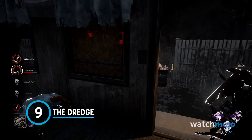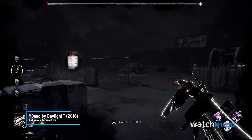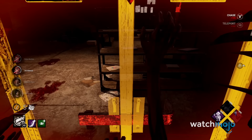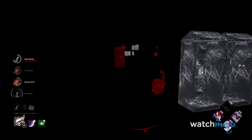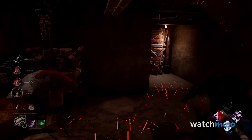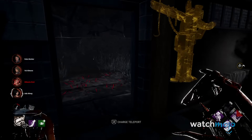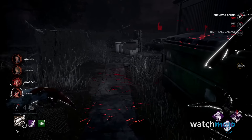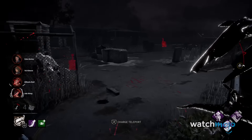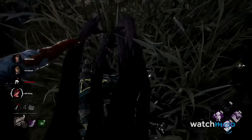Number 9: The Dredge. Lockers were once an almost guaranteed safe haven to keep killers from finding you, but if you notice lockers having locks on them, congratulations — you have found yourself in a game with The Dredge. This blob of flesh and darkness uses lockers to teleport to various areas of the map, and if he teleports to a locker you're hiding in, you'll be instantly grabbed and ready to be hooked. What makes him more troublesome is the Nightfall mechanic — every time The Dredge teleports or injures or hooks survivors, Nightfall gets closer to activation. Once it reaches full charge, survivors are suddenly shrouded in almost complete darkness while being much more visually prominent in The Dredge's vision. Mobility and temporary periods of explicit info are what make The Dredge a real monster in this game.